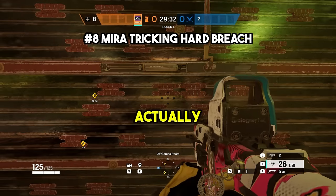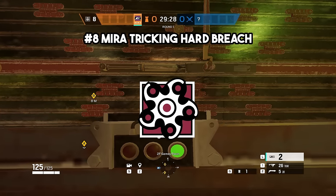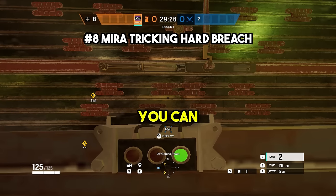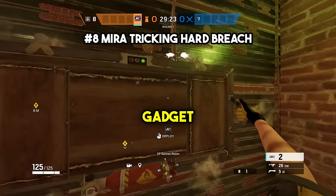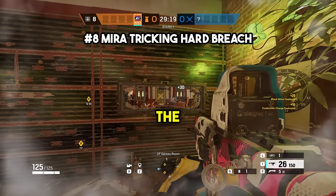At number eight, Mirror can actually counter hard breachers. If there is a Thermite charge, Hibana pellets, or a hard breach charge on the wall, you can put up a Mirror on the other side and destroy the gadget. This is an insane trick that'll probably piss off some hard breach players and make them not want to breach the wall anymore.